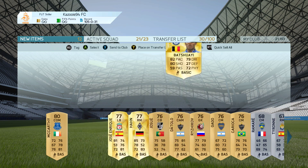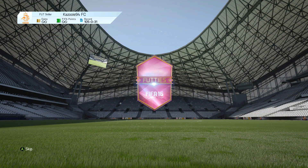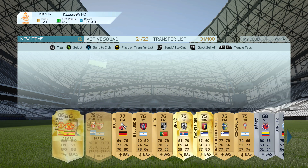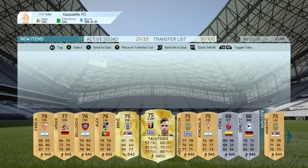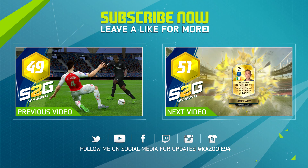You can see right there, we actually do pack the transferred version of Batshuayi. And also in the final pack, we pack another 86-rated player, that is David De Gea. It doesn't really go for that much, but it's nice to see that we actually got some decent players. Anyway guys, that's going to be the end — hope you enjoyed it. If you did, make sure to leave a like, it would be very much appreciated. Thank you very much for watching, and I will see you guys later. Bye-bye.